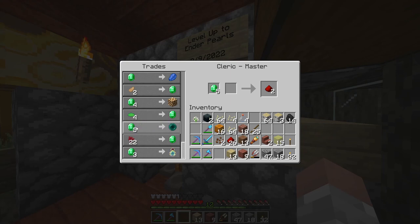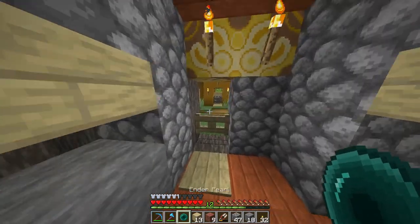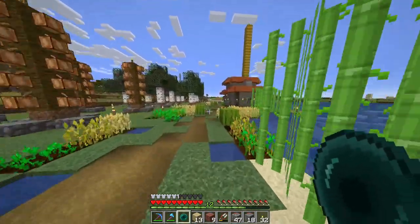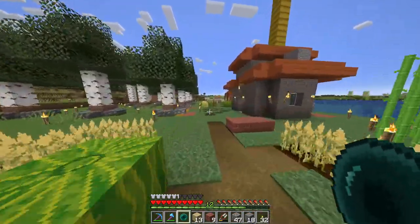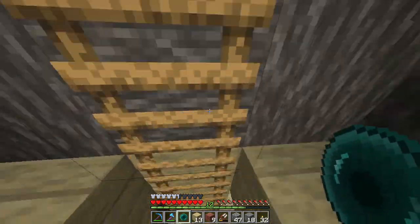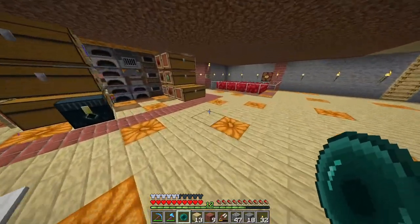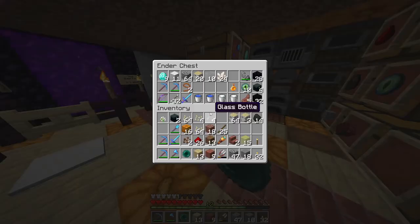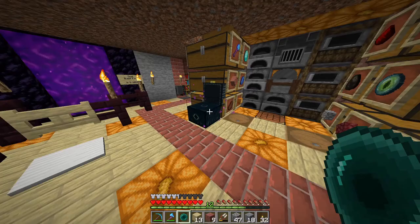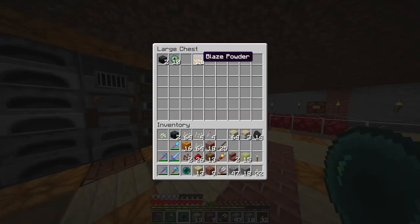For ender pearls, you click on it and get one ender pearl. What ender pearls are good for is turning them into eyes of ender, and with eyes of ender you can create ender chests — which are like extra storage you can carry. I have four more ender chests in here and some eyes of ender.